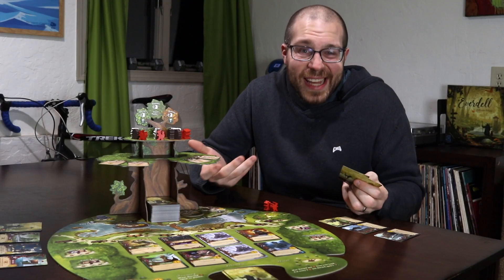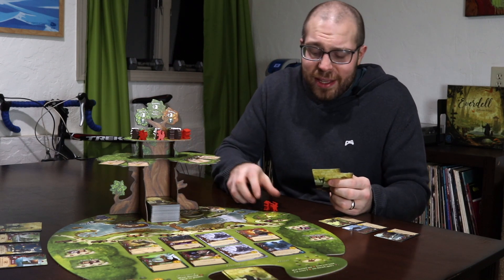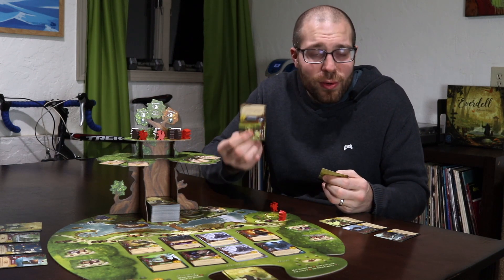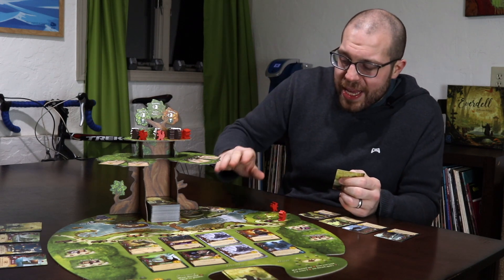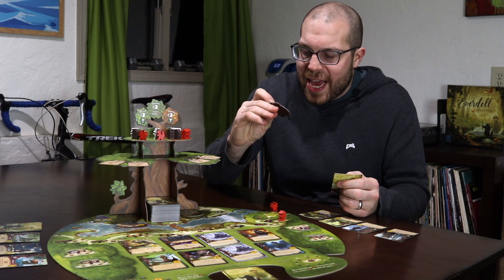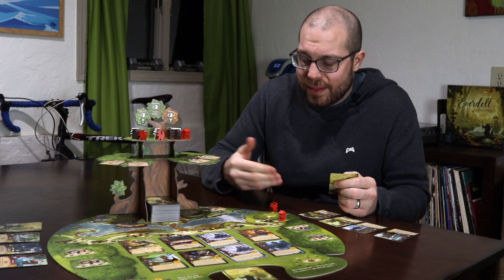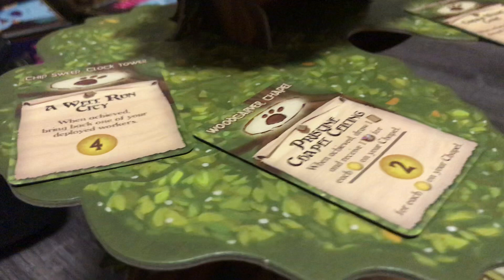Sounds simple, right? Well, it is. Everything in Everdell is overall pretty straightforward. You place a worker to get some berries, or maybe you spend some resources to put a card into play. Even competing over events — once-per-game fat points you can get if you meet the requirements — is simple. For standard events, you just get the right number of a suit and plop down a worker. For special events, just have the right combination of cards and also plop.